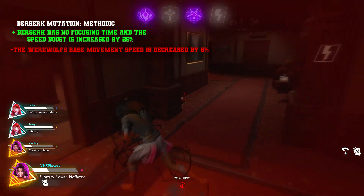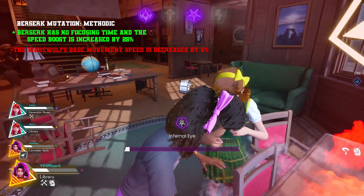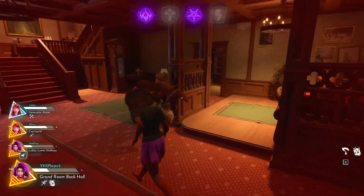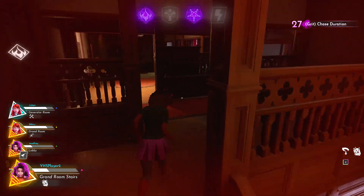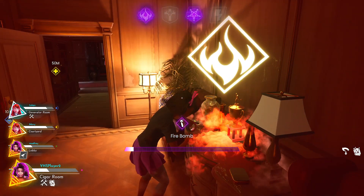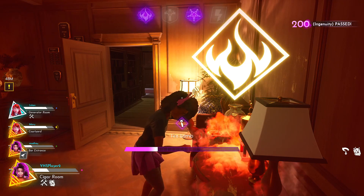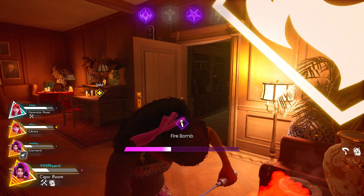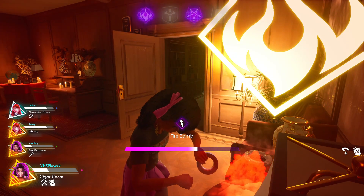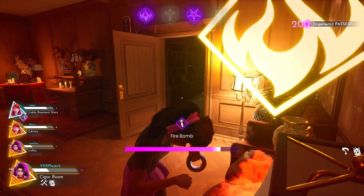Currently teleporting to a doll just puts it back in your inventory; this mutation would destroy the doll completely so you'd have to get a hit to get it back. It's a big quality of life change I really want on Doll Master. Being able to possess a doll, walk around, then hit teleport and instantly appear where that doll is would be so good. Now moving to Werewolf mutations — Berserk mutation 'Methodic': Berserk has no focusing time and the speed boost is increased by 25%, but the Werewolf's base movement speed is decreased by 6%.